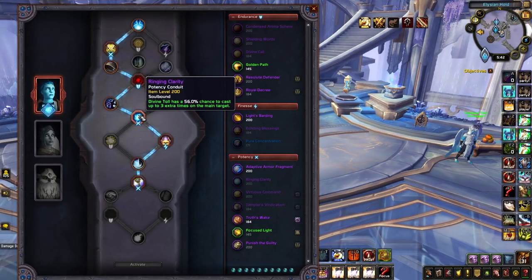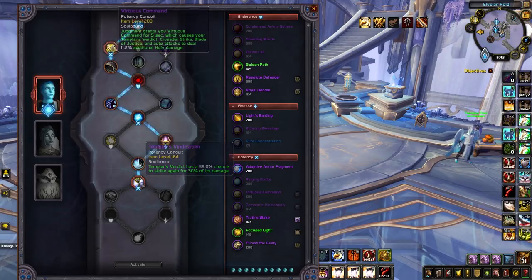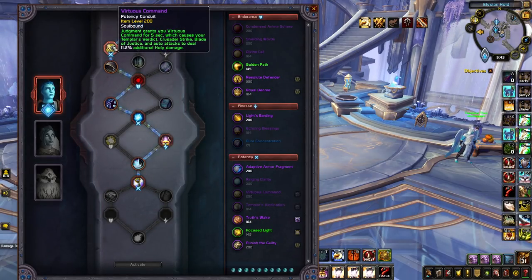When it comes to Potency Conduits, Ringing Clarity remains the best choice and should always be used, especially as we climb toward the higher 252 item level variant that provides a 72% chance to proc. Templar's Vindication is then another great Potency Conduit which will be super reliable at 252 item level, providing you with a 54% chance to increase your Templar's Verdict damage. And last up there's Virtuous Command, which passively provides some additional damage throughout your DPS rotation.